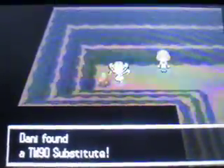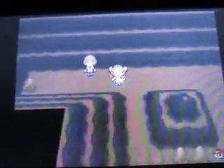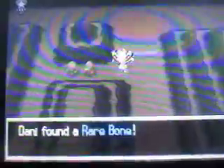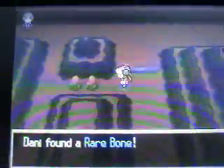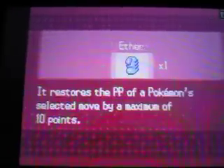That was a pretty tough battle. Up here you can pick up TM90 which contains Substitute - a really well-known move mostly used in competitive battling. It basically creates like a decoy, and if you switch out it will wear out unless you use Baton Pass or something.